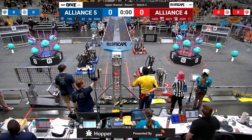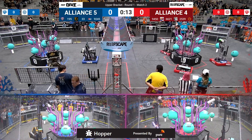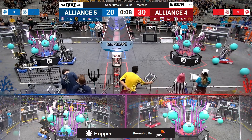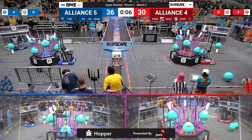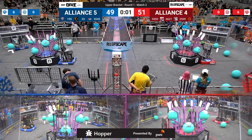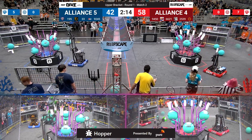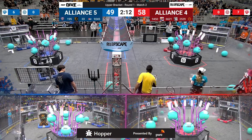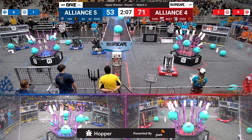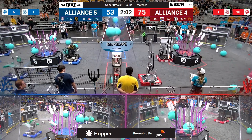In three, two, one, go — we're underway here in round one, match number two, upper bracket of the Hopper Field divisional playoffs. Alliance number four in red versus alliance number five in blue. In the autonomous period, red alliance puts coral up on level four; blue scores a couple on the near side down on level three. Red alliance takes the advantage 58 to 49, with seven coral scored in that opening period.